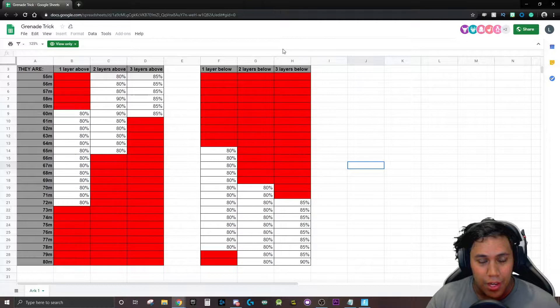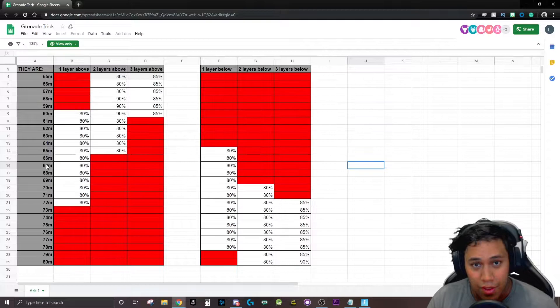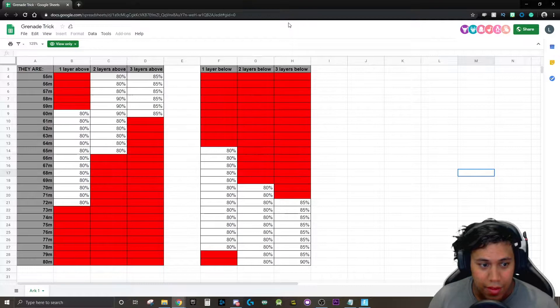There's a chart out there on the internet that you can find pretty easily that shows you how to throw your grenades the right way. In the left column, this shows you the distance at which the structure is away from you. These percentages show you the angle at which you need to throw your grenade, and these columns show you how many layers above and below the structure is from you.